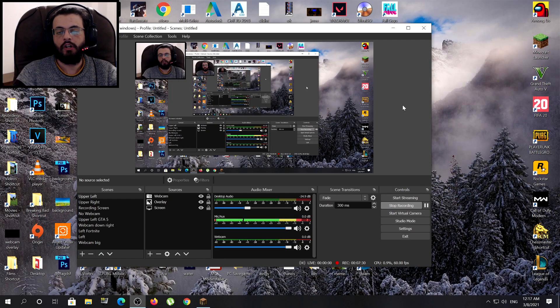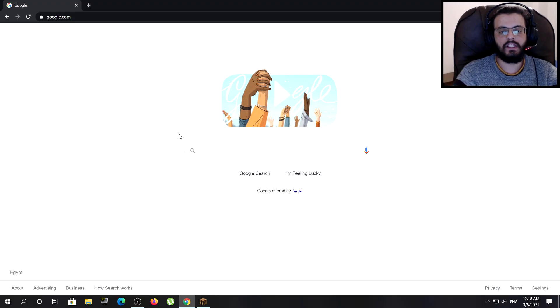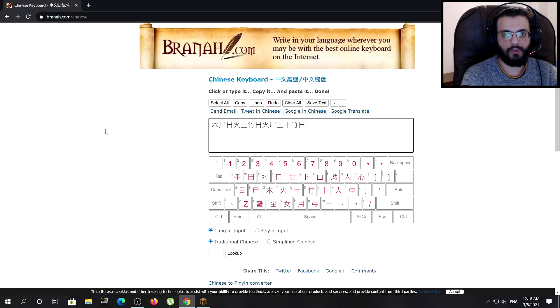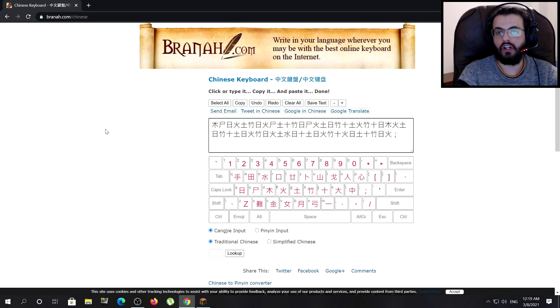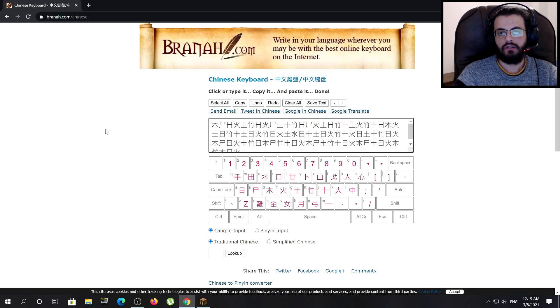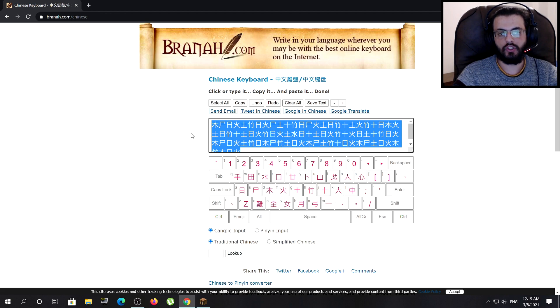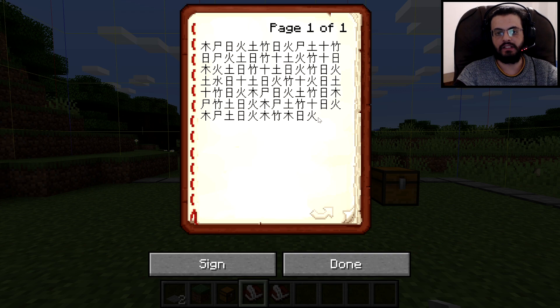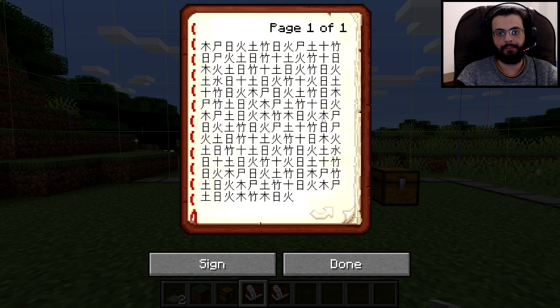Get yourself two books and quills — actually you will need a ton of books and quills for this method. Tab out of the game, go to Google Chrome or any web browser, and type 'Chinese keyboard' and press enter. Go to the first result and type random Chinese characters. Make sure they're all Chinese — don't put a comma or semicolon in the middle. Take all of that and copy it with Ctrl+C.